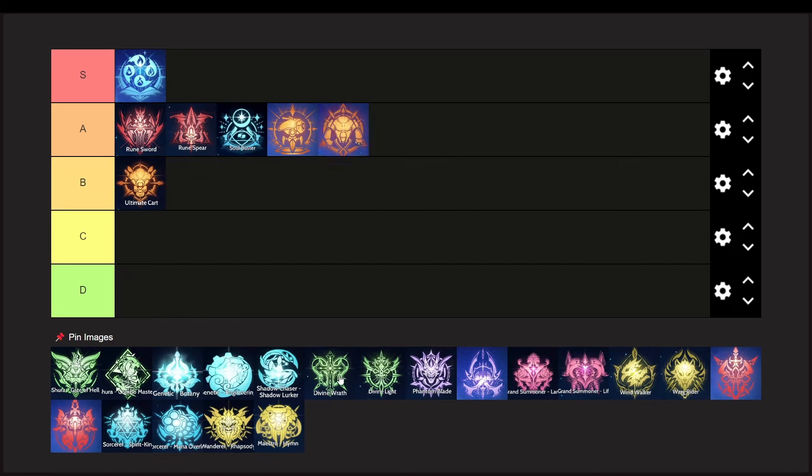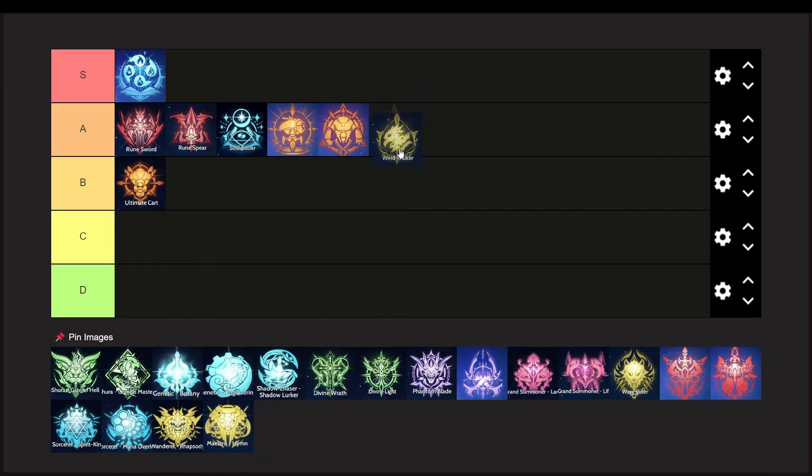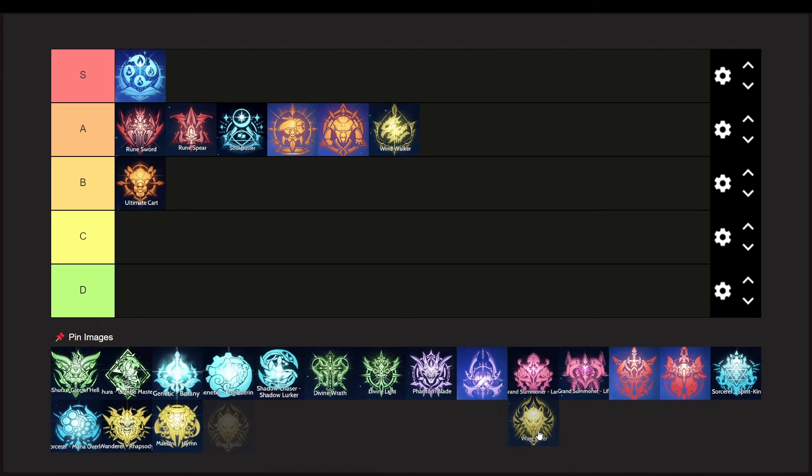Next is Ranger. The sniping build will outshine the warg build in terms of PvP by a lot, because the warg build only deals single target damage and the worst part is it's melee. While sniping can do AoE damage from afar and it can stun targets in a line, which is more helpful for the team. So sniping takes the A tier and then the warg will be on the C tier.